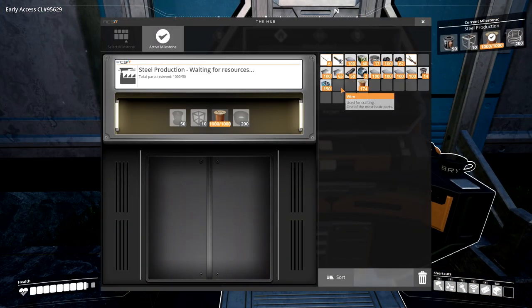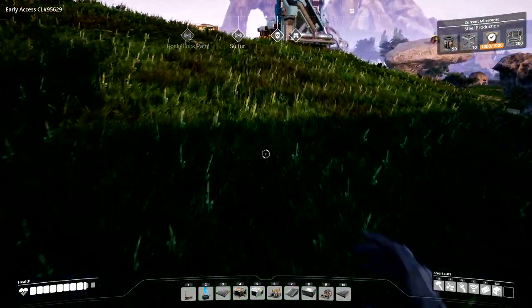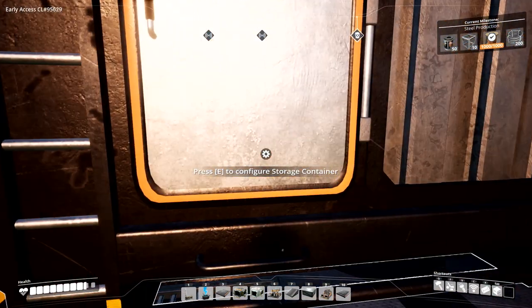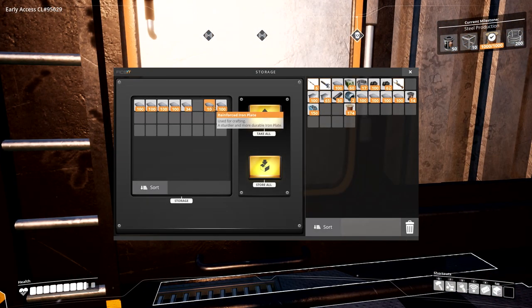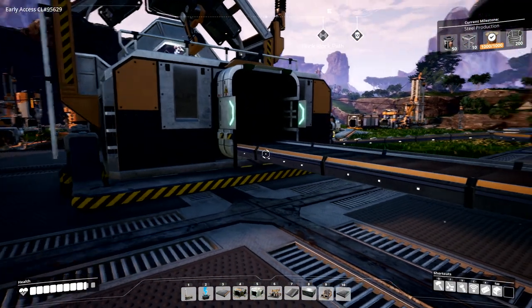We're going to put a thousand wire in there because we've got that to hand. We can probably make the cable if we pop over to the copper place. Over here we've got a storage container set up to hold reinforced iron plates — and it's been hard at work. This is important because Mark 2 conveyor belts needed these, so we've had to upgrade. Most of the new factory was built using Mark 2 conveyors, and we've got loads and loads of iron plates to spare.